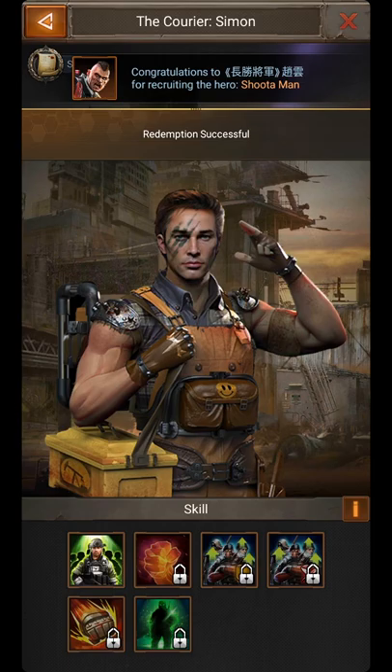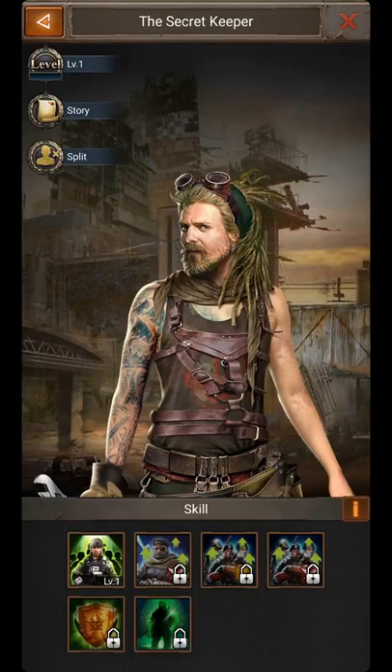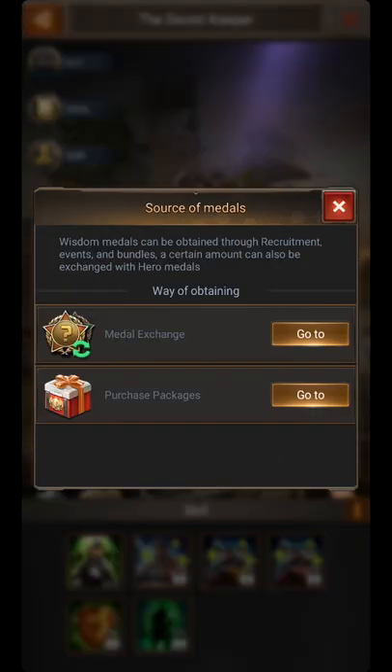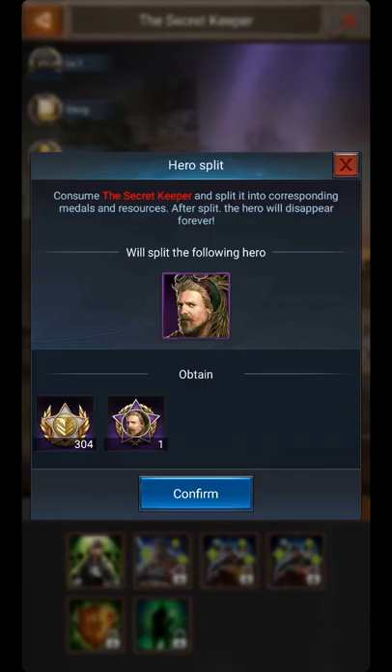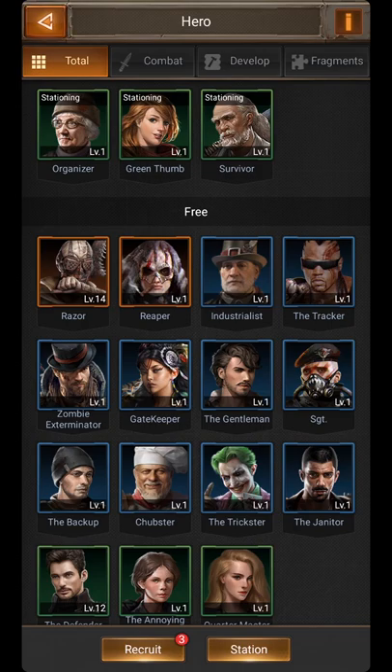Then choose another hero. Click the first skill, upgrade until you have wisdom medals, then split again. Repeat this process again and again.